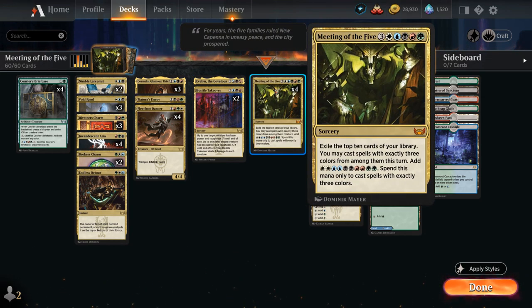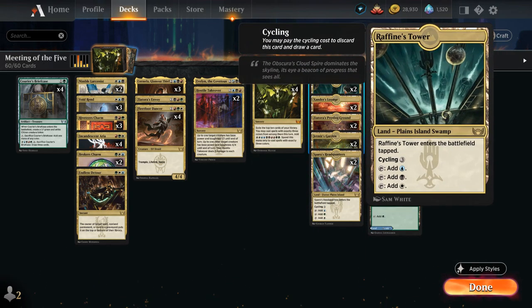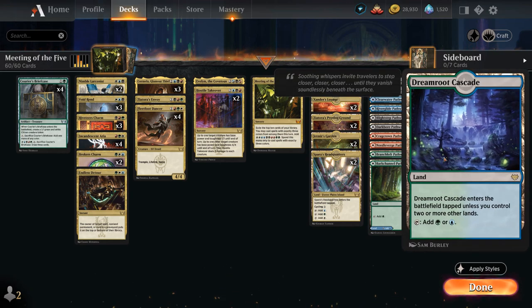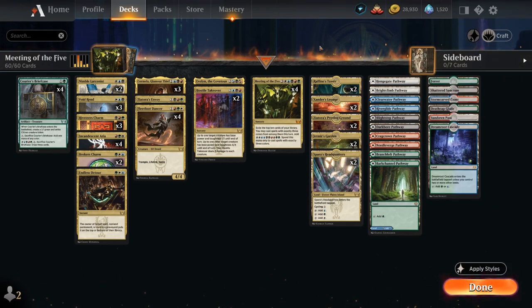At five mana we have more sweepers with Hostile Takeover, and Evelyn the Covetous, who provides card advantage by letting us cast spells off the top of each player's library and synergizes with Glamour Thief as another vampire. We have four copies of Meeting of the Five as our big curve-topper. Our mana base features two of each triland, one of each pathway, enemy-colored duals from Crimson Vow, and one basic Forest for Field of Ruin.